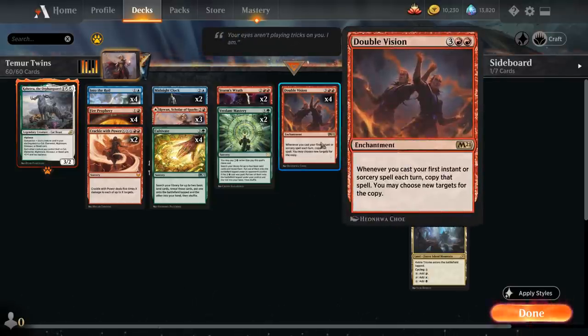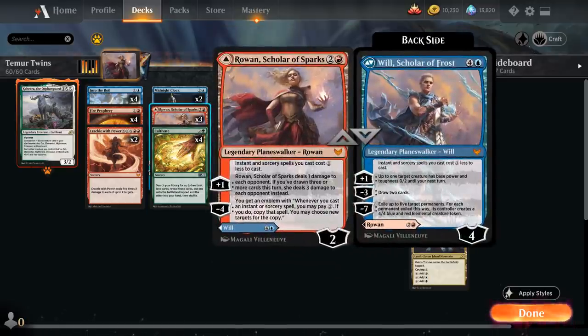a five mana enchantment saying whenever we cast our first instant or sorcery spell each turn, copy that spell and we may choose new targets for the copy. We can achieve a similar result with Rowan, Scholar of Sparks, the three mana planeswalker that starts out at two loyalty and has a passive ability making our instants and sorceries cost one less.